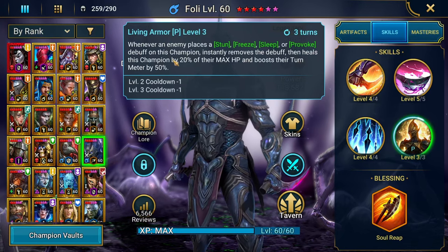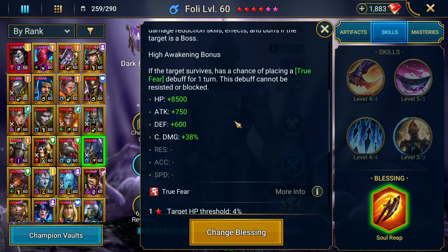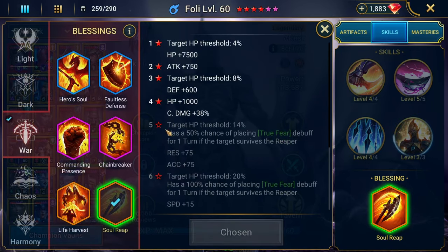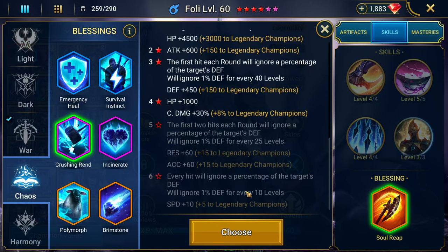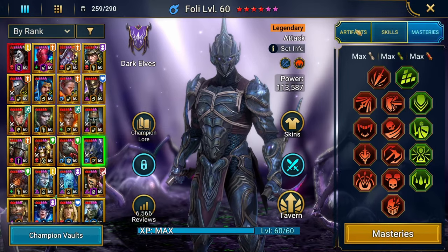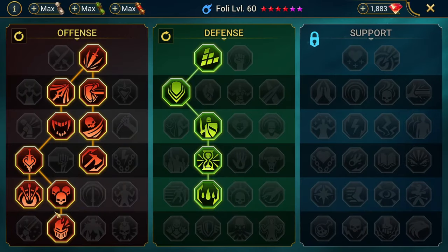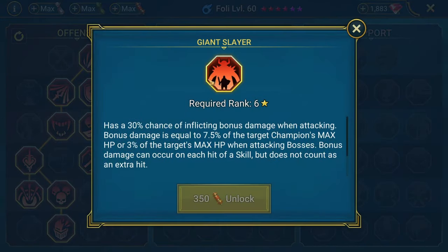His Living Armor passive instantly removes the debuff, heals, and boosts turn meter by 50%. I put Soul Reap on him for some extra damage — a lot of people will say Soul Reap is the way to go. Unless you get a six-star blessing, then I'd probably go Crushing Wren, because Crushing Wren means you're ignoring defense all the time. I have a Husk at level 6 for a blessing.